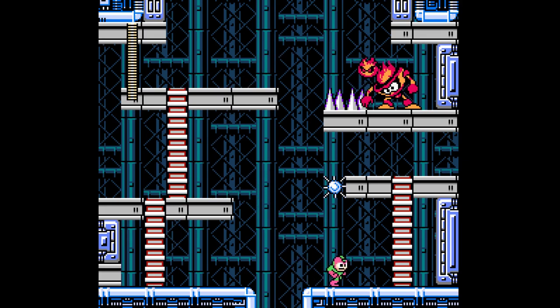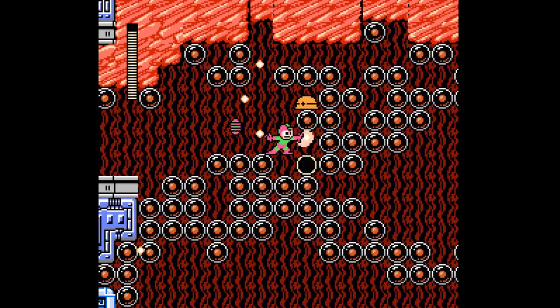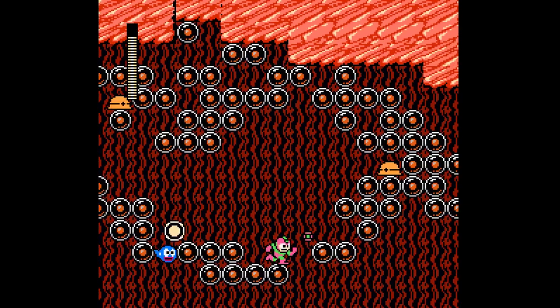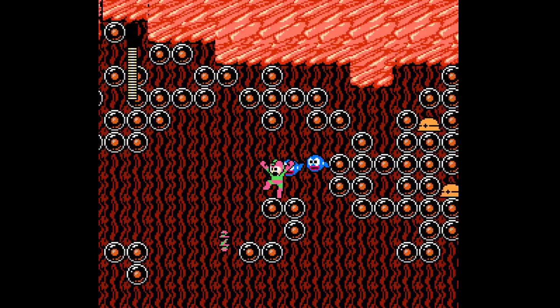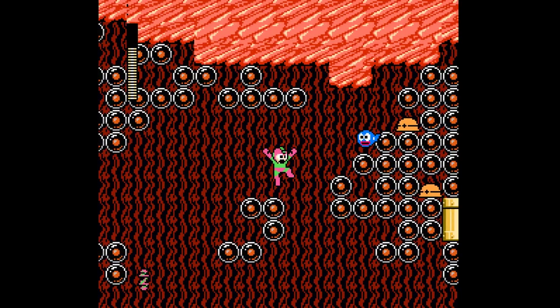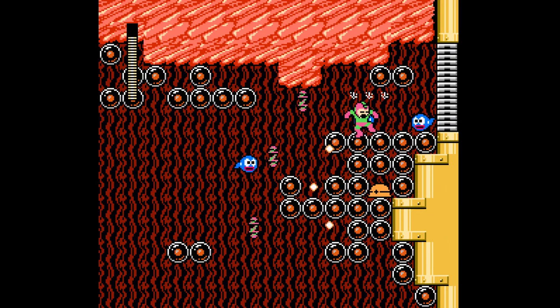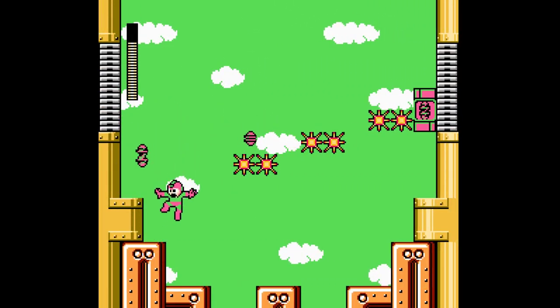I guess you technically don't need to kill that guy. We can just bypass him. Luckily the blue guys — we'll just call them the blue guys — only deal one damage. So they are not that threatening. And they have so much potential to give you health drops that you could basically just facetank them. Yeah, they are probably the weakest enemy in all of Mega Man. The only way they could be a threat would be if they hit you down into a pit or something.